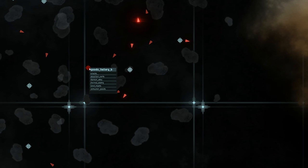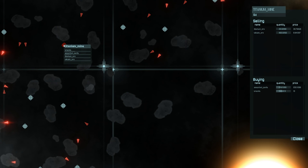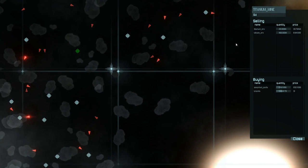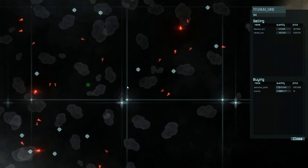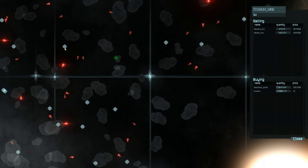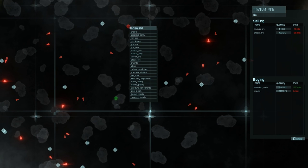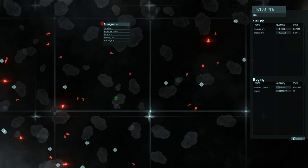I have a little interface thingy here now, so I can see that this is a titanium mine, and it is selling titanium ore and silicate ore, and it is buying assorted parts and snacks. The best part is I can hover over other things and compare what profits I would make for running trade routes between all these different things.